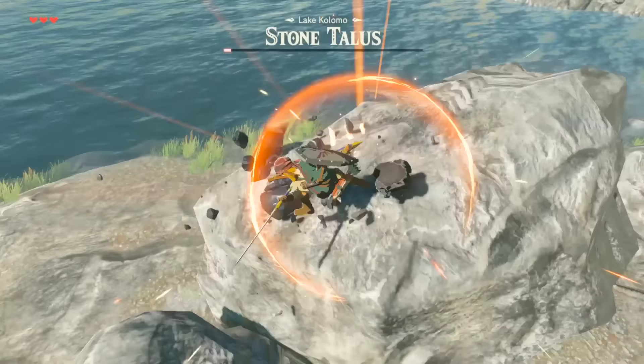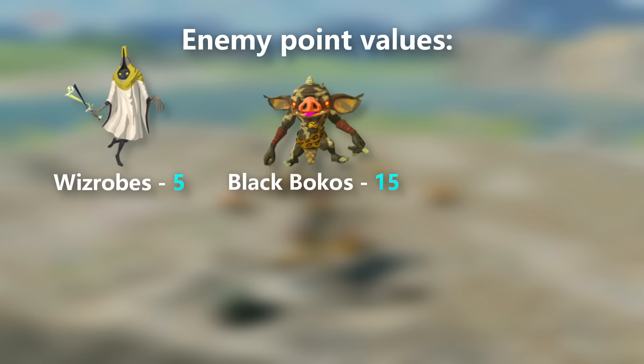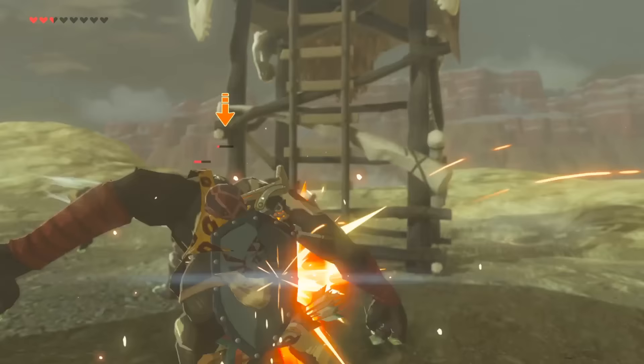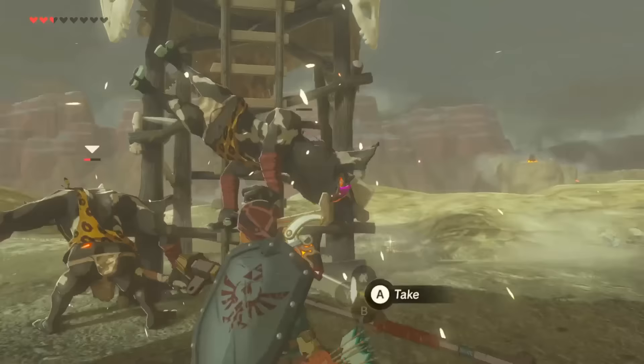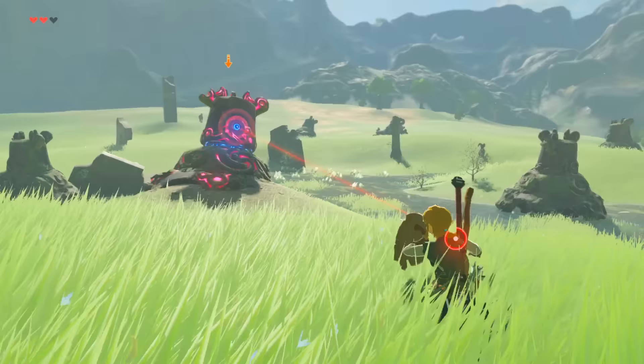However, just about everything above these guys will contribute to gaining XP points for leveling up, with the lowest being Whizzrobes, which grant a mere 5 points per kill. To give a few examples: Black Bokoblins grant 15, Silver Moblins grant 35, Guardians are 50, Silver Lynels are 120, and Blight Ganons give a total of 300 each. Every enemy beyond the basic variants grants XP when defeated. If you want a clearer understanding of all the enemy point values in this game, feel free to screenshot the image or get the link to it in the description.